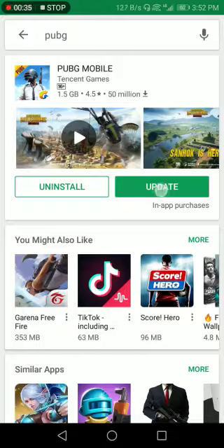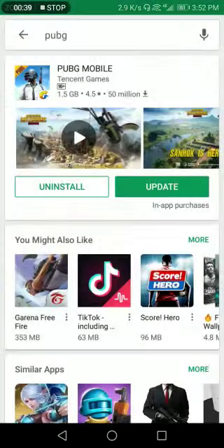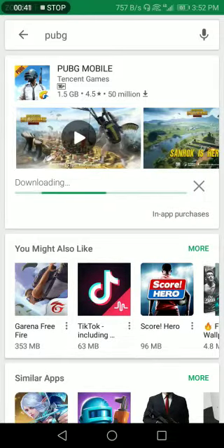Instead of open, if you have already updated, you will see the open option. But if your game is not up to date, you will see the update option. Now let's click on update.